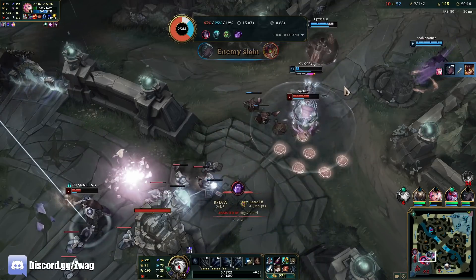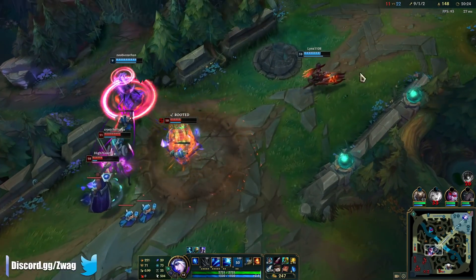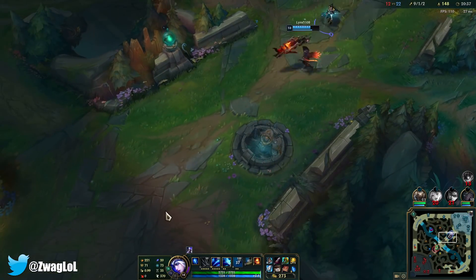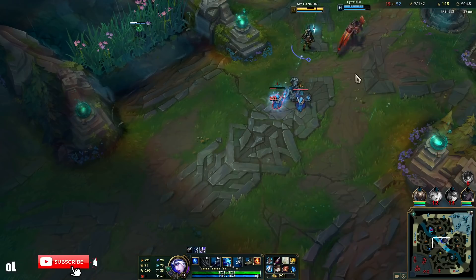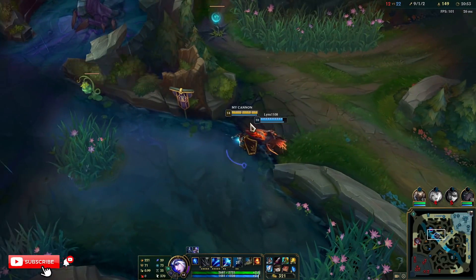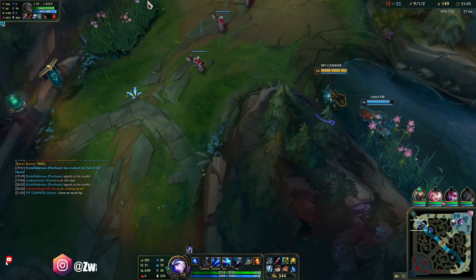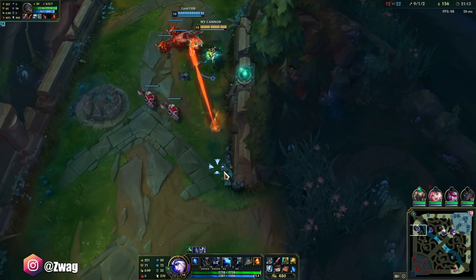They got him — the double. I'm sending an arrow. They're chasing the wrong one — get hit by the arrow. Yeah, let's go. I have 100% arrow accuracy this game — that means I've never missed an ult. Look at how big my health bar is compared to her: I have 2700 health, she has 1100.